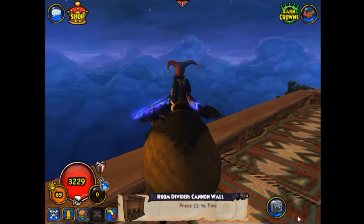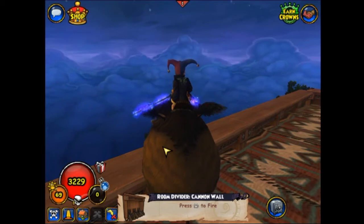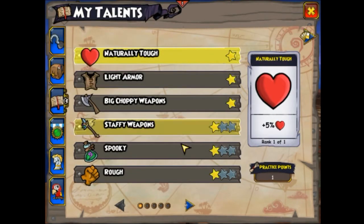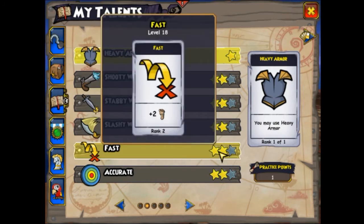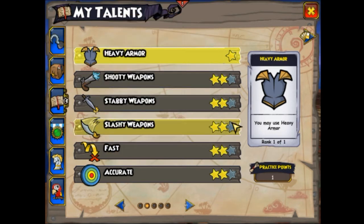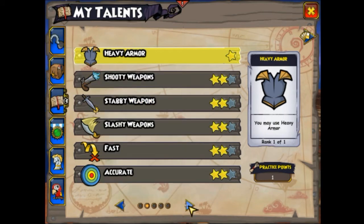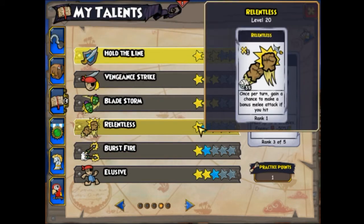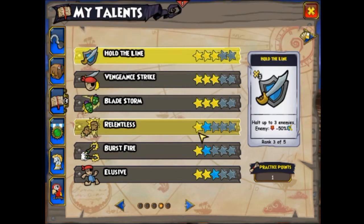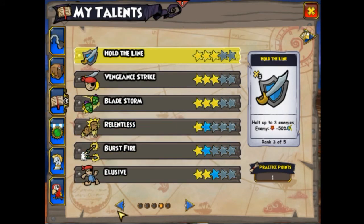I'm going to get into what you need to train, which is Powers. For every class, you gotta train Fast 2. Buccaneer especially, because they do a lot of charging in the game. You can get this at the Swashbuckler Trainer. You're also going to need to train Shooty 2 so you can train Burst Fire. You got Burst Fire 1, and you got Burst Fire 2 from the pet. You're also going to want to train Relentless. You can train both these powers at the Hidden Trainer, so you get a lot of chains there. Make sure you train those.